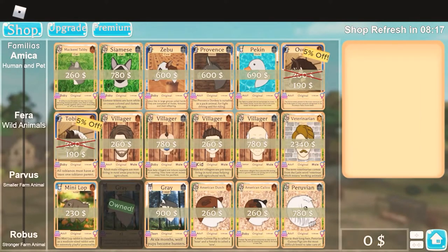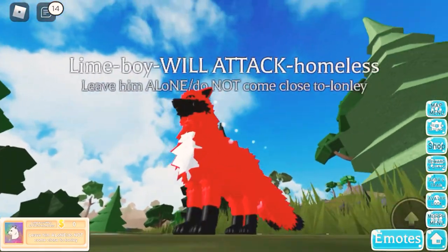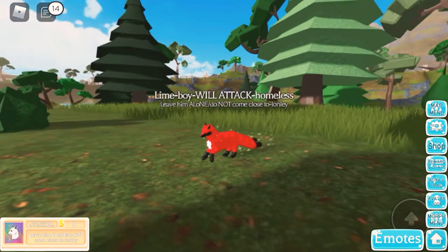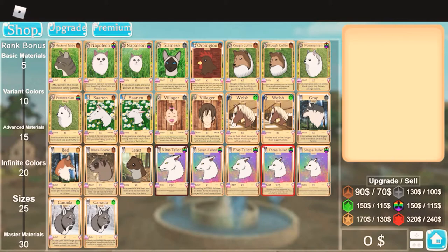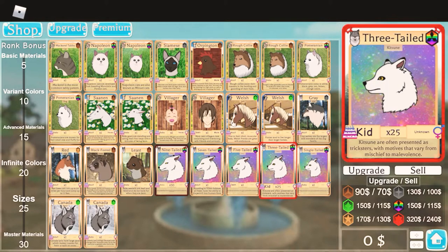So I told you we're going to have some extra time, so I'm going to be showing you this too. A lot of people have been asking how do you turn neon, how do you turn different colors? All you have to do is go into the shop, save up some money, and then you have to upgrade your thing. Once you get it to 30, you're set.